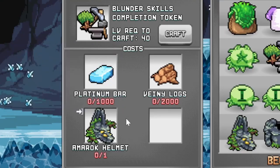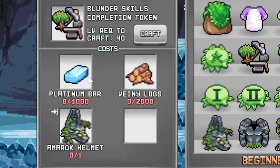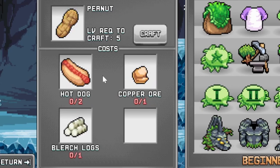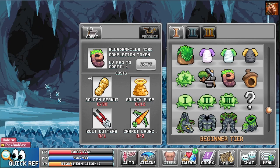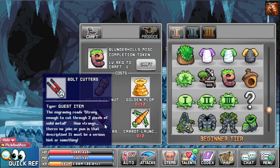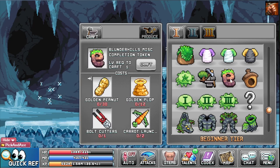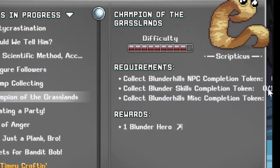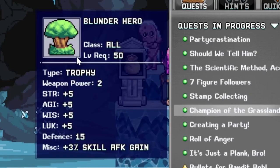Platinum Bars are pretty easy to get. Amarok Helmet, Farmson Woodlow Circle — these are just farming quests, they are pretty easy to get. Golden Payne is going to cost a lot, and the Bolt Cutter might be a bit hard, but it shouldn't be too hard since you kill a lot of mushrooms. Anyway, once you have these three items, you go to the quest, turn it in — I'm sure it says 0/1 on all three — and then you get the Blundo Hero.